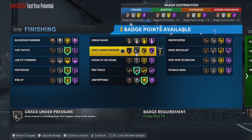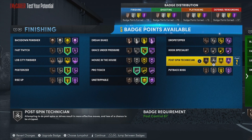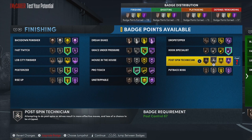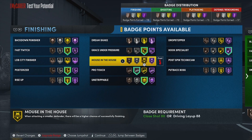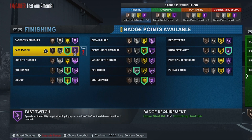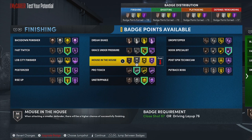We can do a fade on silver — clutch shooter is actually a cheesy badge so we might want that on gold. We can also do post hook on gold or hall of fame. For you guys that are mad grinders with extra badges, I would look into post spin technician, upgraded pro touch, and then try to hall of fame the poster and fast twitch. This build is going to get it done inside and in the mid-range area, and on defense it's going to be crazy.